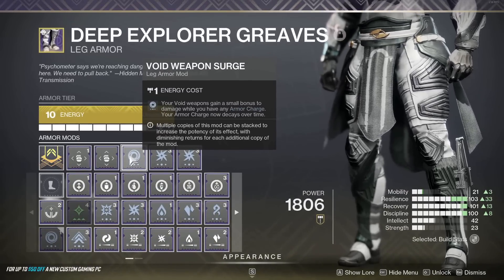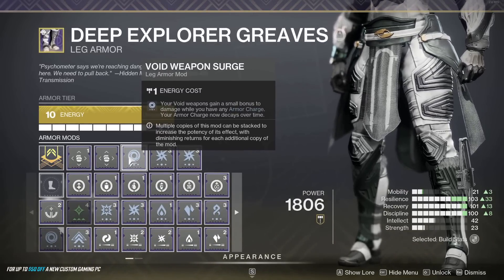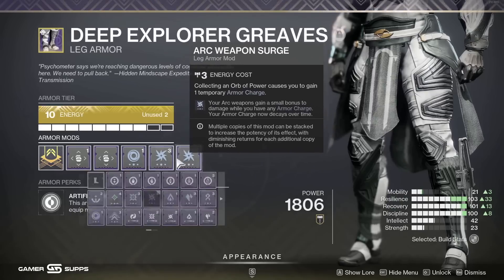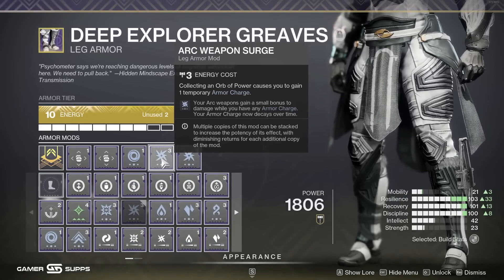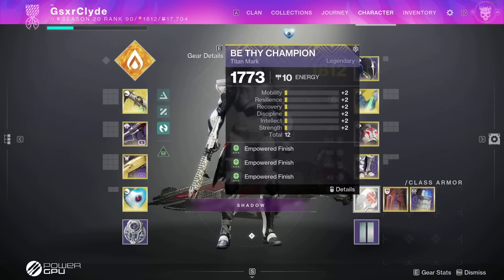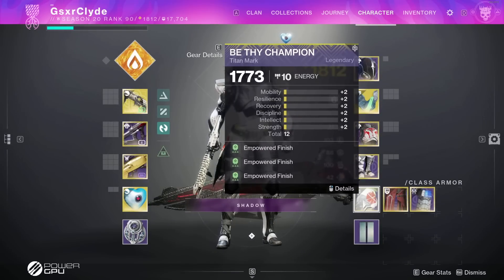You can get tricky: with a void energy submachine gun, put 10% damage stacking with volatile to destroy more enemies for ad clearing, and only have your heavy buffed by 17%. That's totally okay. On the class item you can run a triple Empowering Finish - this is a swap class item.